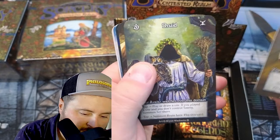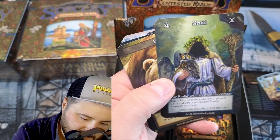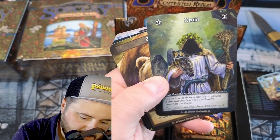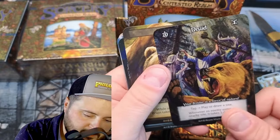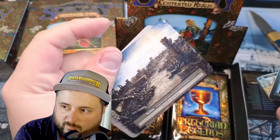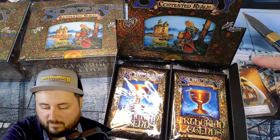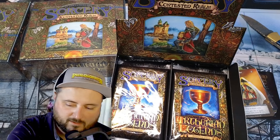We've got the Templar — the First Knight, Sir Dame. Each turn costs one less. Not a foil. We got a Druid — play or draw a site. If you played a site and you don't control Tawny, summon her here. Summon Bruin here — flip this card. There's Bruin, a unique large fluffy beast. There's Tawny. And there's the Rubble. Lance rolls — Lance has first strike, same with Templar. What a wild topper — that kind of changes things.